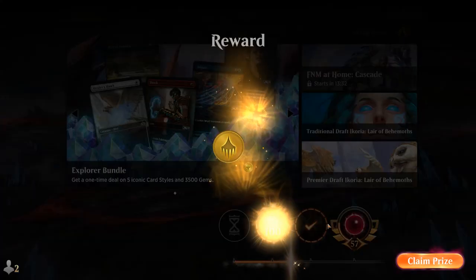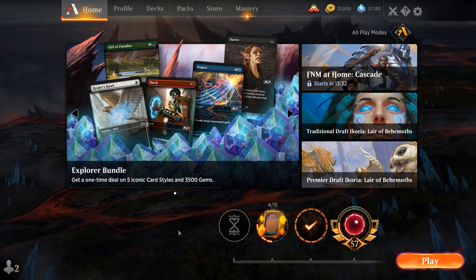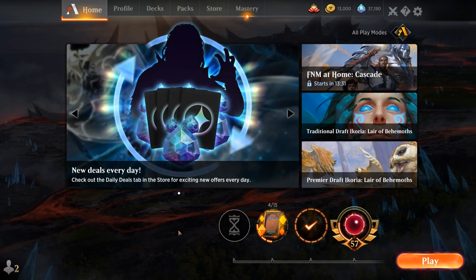Overall our Yorion deck did quite well, although it's hard to say how much of that was just Yorion and the staple blue-white cards being good versus the Dance of the Manse part of the deck actually being good. But we had some pretty good value Dance of the Manses and then Dance of the Manse to actually close out the game as well. A few times we managed to combo it with Memorial, so overall the deck's pretty fun to try. Maybe try it while the companions work the way they do, because they might change next week.